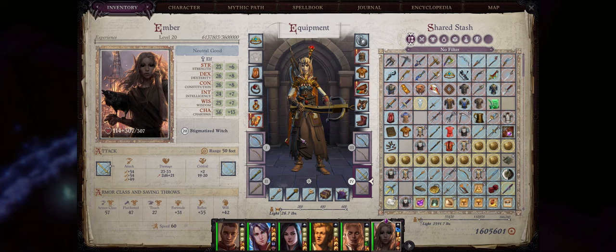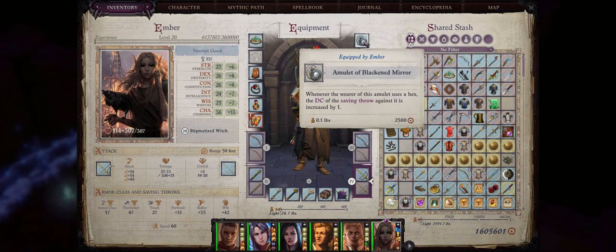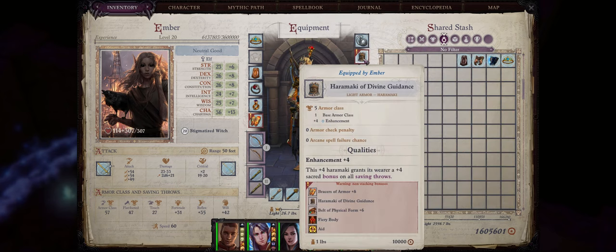Alright, so let us talk about Ember's gear choices now. For the Amulet slot, we can actually use the Amulet of Black Mirror to increase the difficulty class of our Hex abilities, such as Slumber Hex, by plus 1. Getting this Amulet is also easy — all you have to do is talk to Horgus starting from Chapter 2. For the Armor slot, I would go with Haramakis, as they cannot only give you Armor Class without interfering with your Dexterity bonus to AC, but they can also come with very powerful effects.